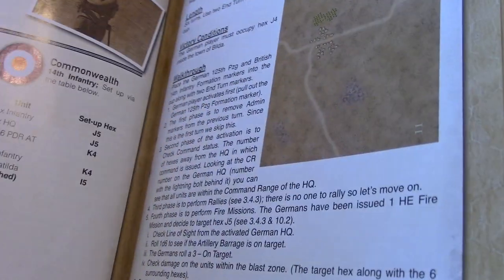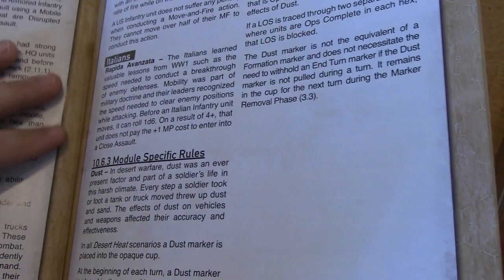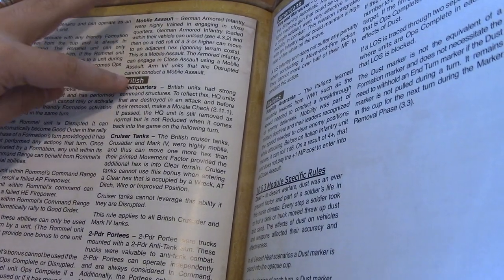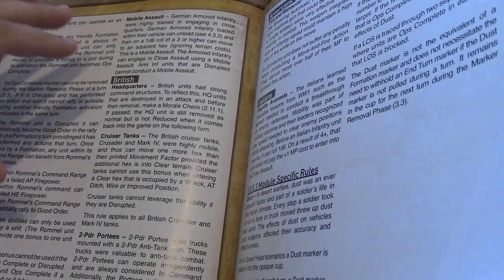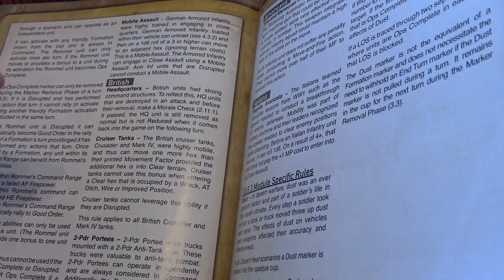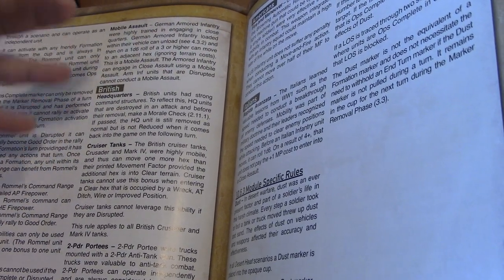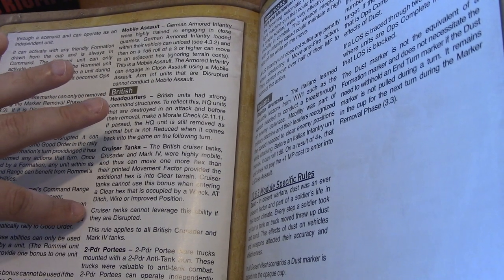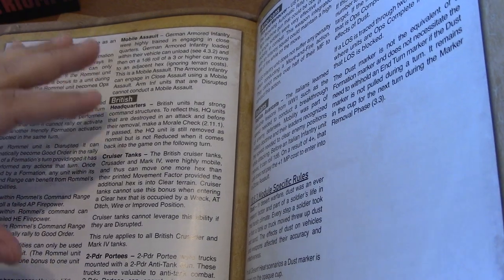There are some special rules in play. The Italians have a special rule for their infantry — basically a rapid advance — but we don't have any infantry, so it won't matter. The British have a headquarters rule: if a headquarters unit is destroyed in an attack and passes a morale check before removal, it's still removed as normal but not reduced when it comes back. They also have cruiser tanks — the Crusader and Mark IV tanks get an additional movement point as long as they're moving into an open position without a ditch, anti-tank wreck, or wire improved position, and they can't use it if disrupted.